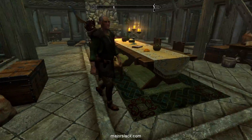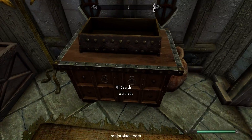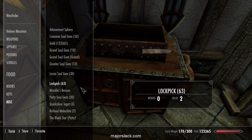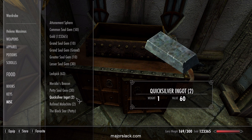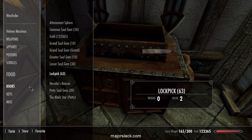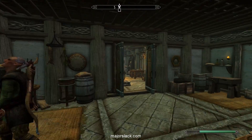One last thing — let's dump the extra smithing materials I didn't need. This is my smithing materials wardrobe. Don't need that, don't need that, don't need that. Carry weight 165. That is correct. Let's get back to the war.